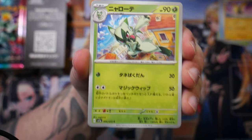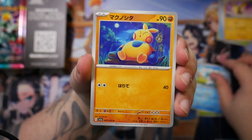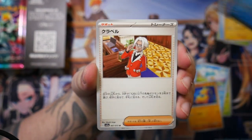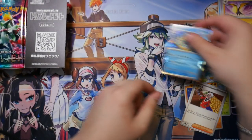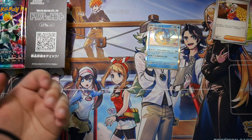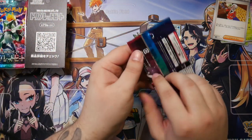Here we go — we have the Floragato, which is actually a really nice card. We have the Quaxly, which is really nice. And there's our first holo — check this out — the Gyarados. And we have the Clavel.